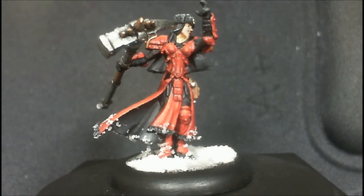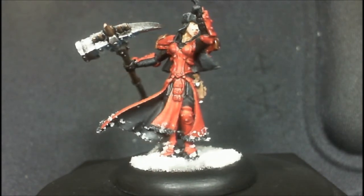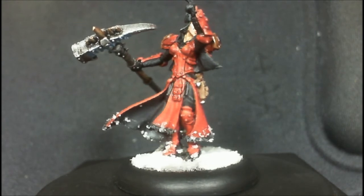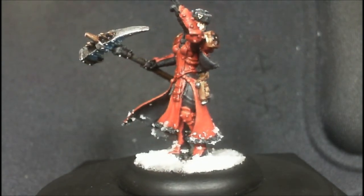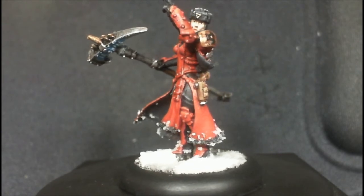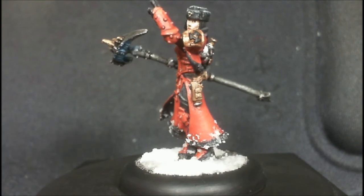Put snow on it, like the snow is clinging to her. Highlighted it all up — the black is all highlighted as well, you might catch glimpses of that. Put a glow effect on the weapon.